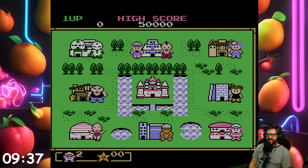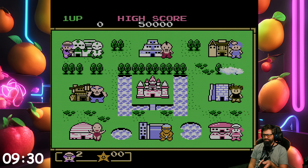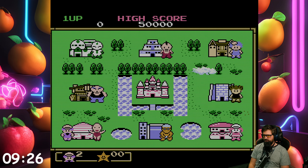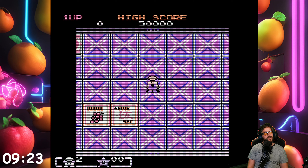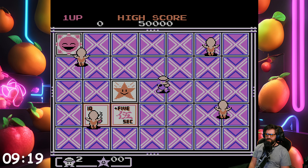So these are different houses, I suppose, as referred to in the manual. Doesn't tell us which one is which here. So we're just going to go for the scantily clad female. Of course we are. Oh, this is not the game I thought it was.